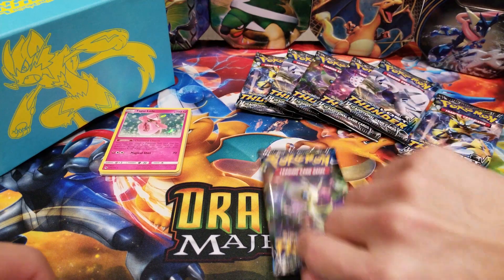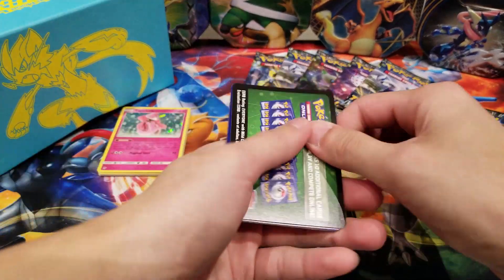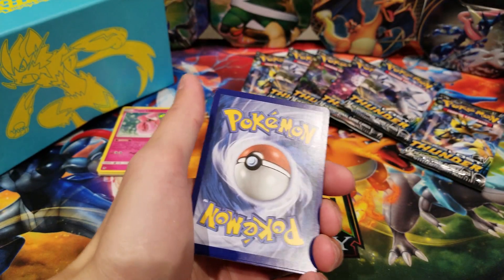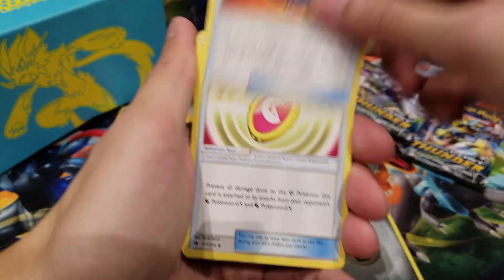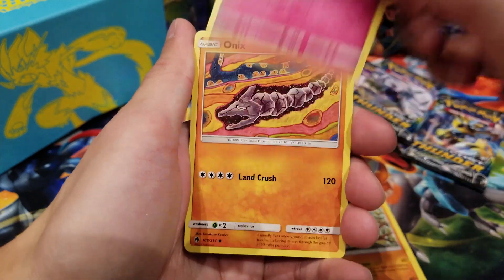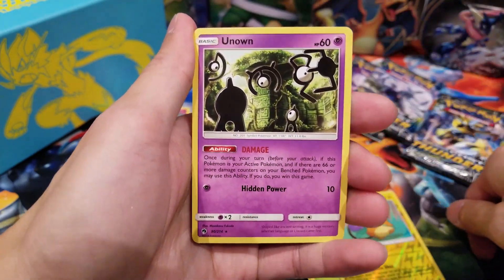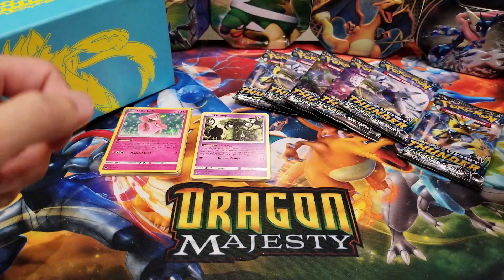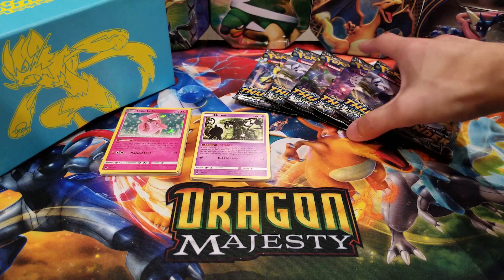Let's go for the Celebi pack next. We got Steel Energy, Custom Catcher, Fairy Charm, Hitmontop, Marill, Onix, Miltank, Ralts, Wurmple, Ditto – and for our Reverse Holo, Electrode. Sorry about that opening just now, guys. For those who know, the code cards can reveal what type of good card you'll be getting or not in the pack, and that's kind of unfortunate. So I'll try my best not to reveal the color of the code card, which I accidentally did already.